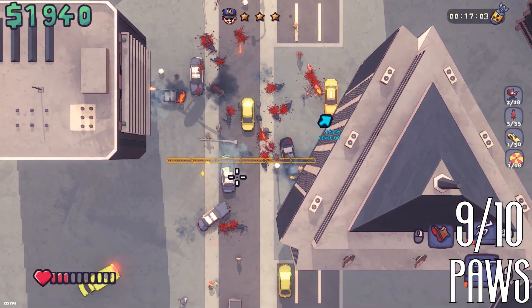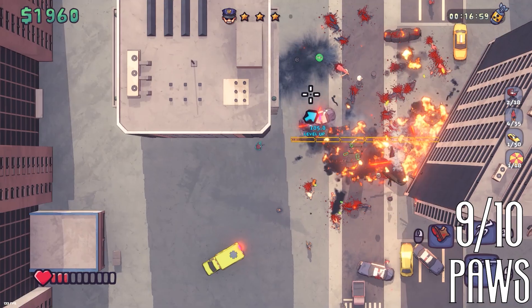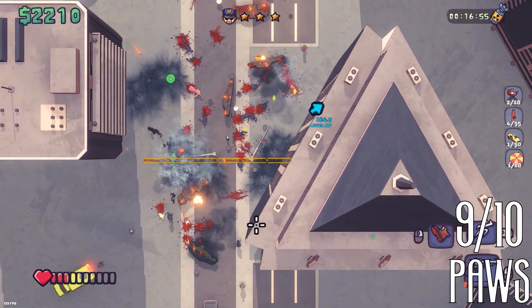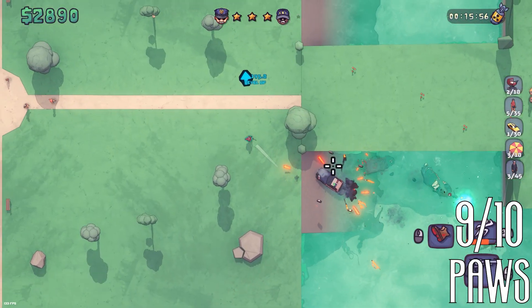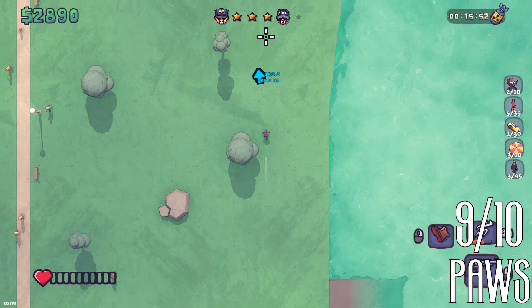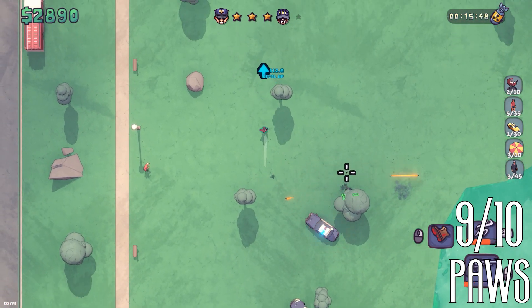The controls are tight and responsive, making the chaos feel satisfying rather than frustrating. One of the standout features of Maniac is its blend of retro aesthetics with modern gameplay mechanics. The top-down perspective, combined with vibrant pixel art and a killer soundtrack, makes each rampage through the city a visual and auditory treat.